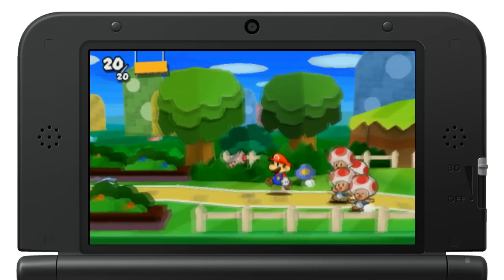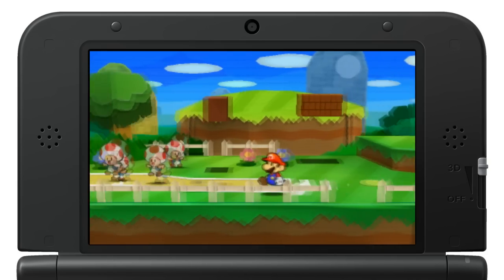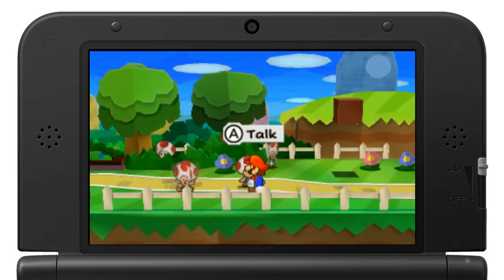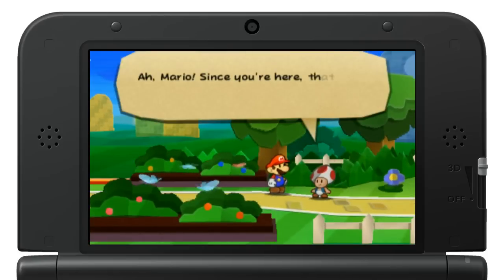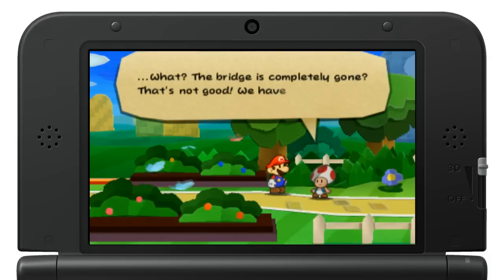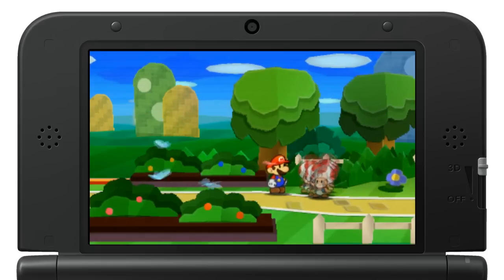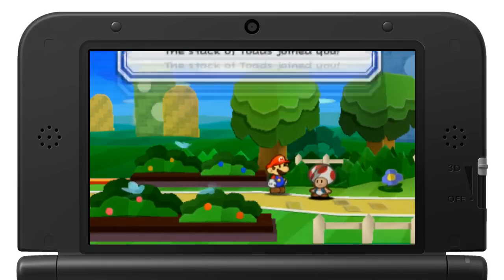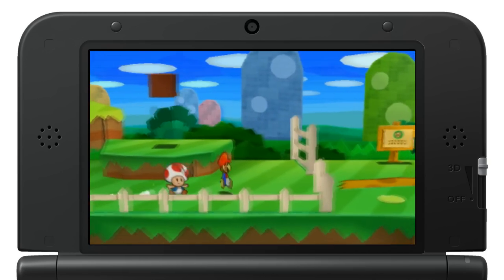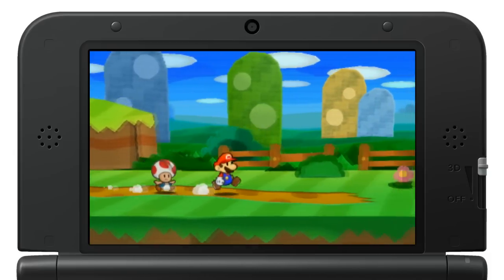Were Toads supposed to be a race from the beginning, or just that same one in all the castles in the first game? That's a good question. There's one hiding behind a bush back there — he's got his little head poking up, he's waving. He's the one with the foldy face who has something interesting to say. The game is in 3D and as I said earlier, it's probably the best application of 3D I've seen on 3DS.